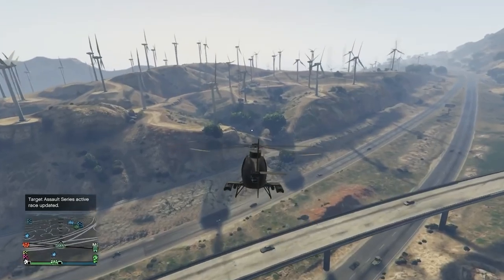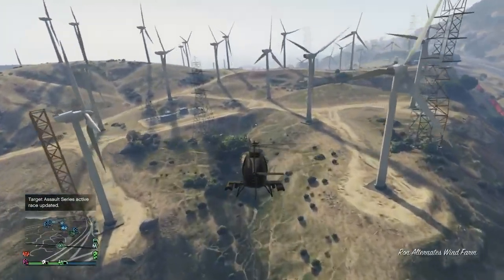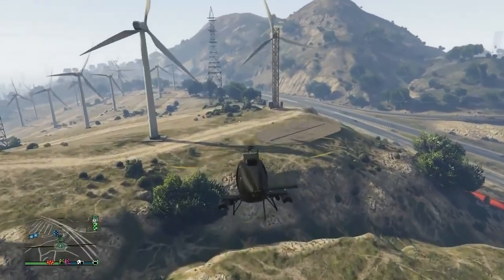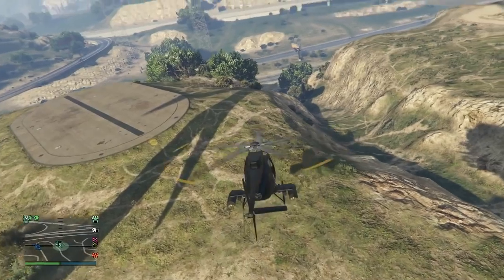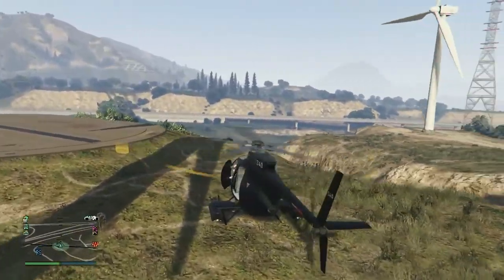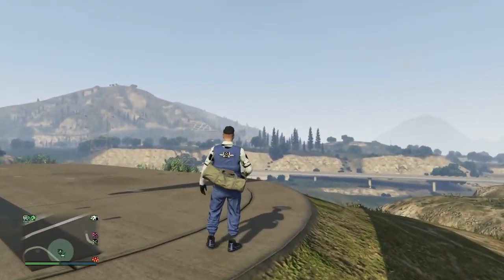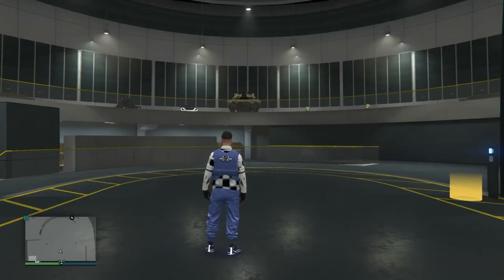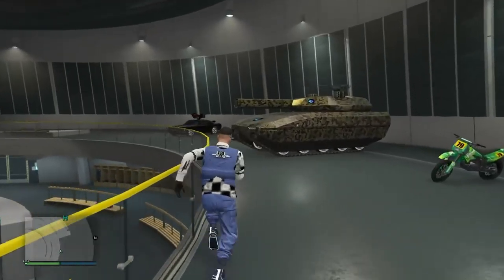My facility is very close — the windmill one is just a 30-second flight in the buzzard. Once you land and enter the facility, fill it up with either RH8s or Faggios — both work, just fill it to the brim. This is a really neat glitch. We've noticed that opening your phone in certain places kicks you out of the car, and that's what we're exploiting here.